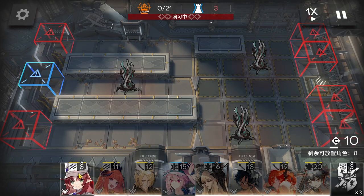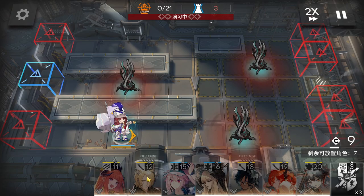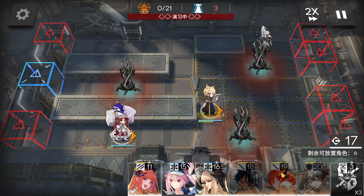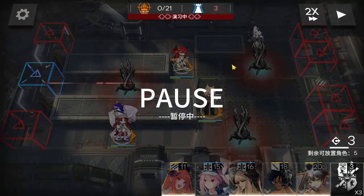First of all, immediately deploy Flag Vanguard here to gain DP. Then deploy Uncle here facing the right side. Deploy Sword here facing the right side as well.